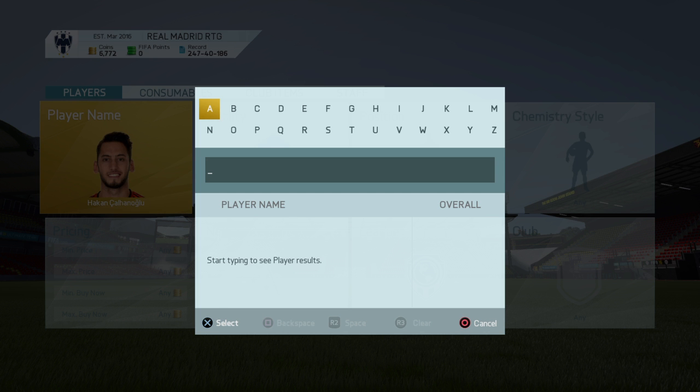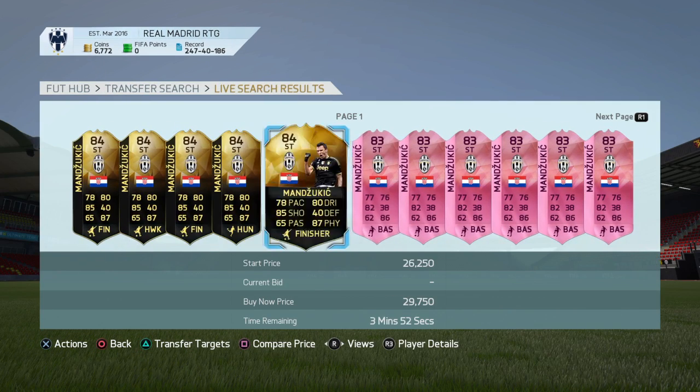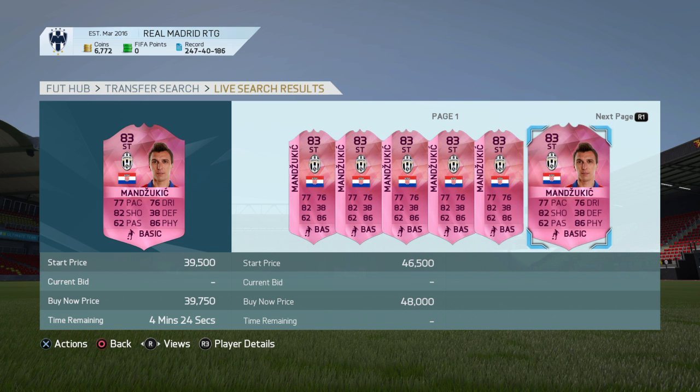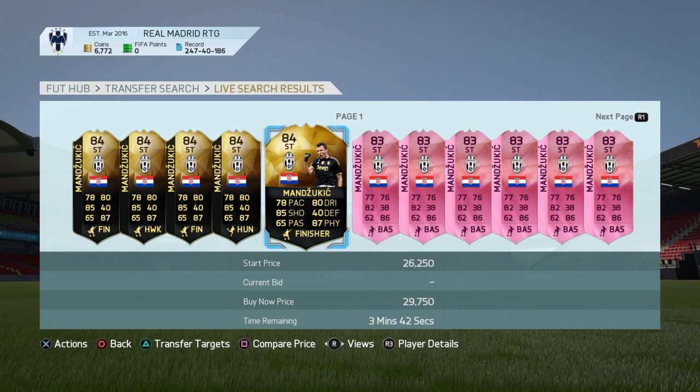For the headers-up category, I believe Mantsukic will win. He doesn't have a special card in FIFA yet except for his in-form. The competition is between him, Slimani, Agiris, and one other player I can't remember. I mainly believe he'll get the upgrade over the others because Agiris already has a great Team of the Season card, and no one will want to buy a Slimani or the other forgotten player.